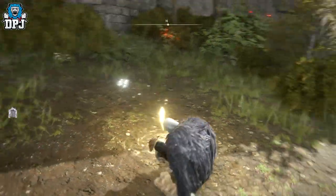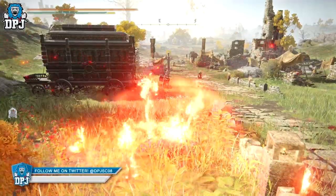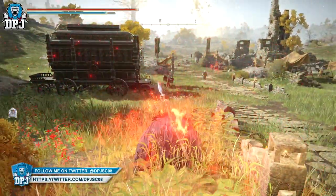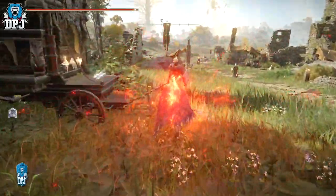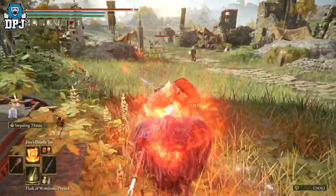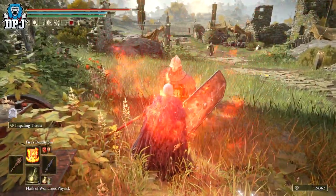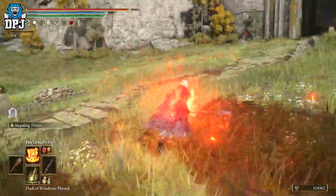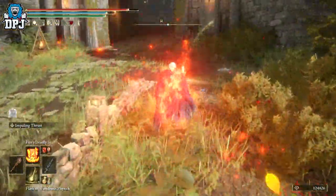If I apply Fire's Deadly Sin to myself — there we go, I'm setting myself ablaze — and I run up to this guy, you'll see it does not bad damage. It's obviously taking damage off; it's a lower level enemy, so it won't be exactly the same with higher enemies. But it gets better, guys — it gets absolutely better.